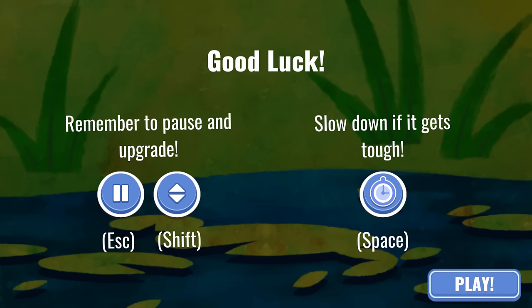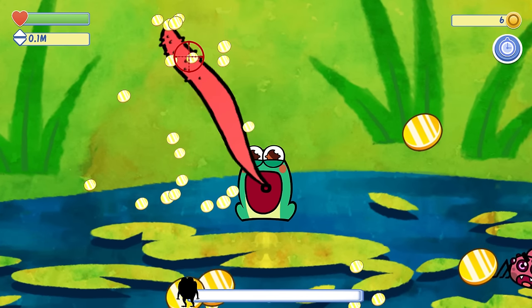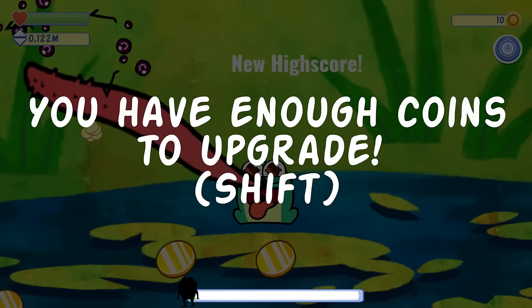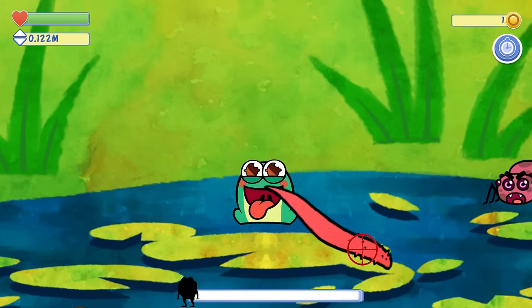We've basically got an upgrade system and we can slow down time. So as I said with this little guy we collect coins to pay for stuff and we basically eat bugs. You have enough to upgrade so if we press shift, as you can see this is the upgrade screen — we can upgrade our growth speed, our health, slow-mo, shrink, or we have less bombs. Well I think we need to get bigger, so we'll increase our growth speed.